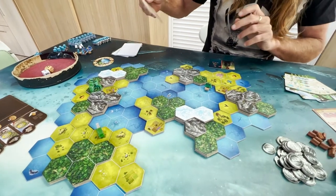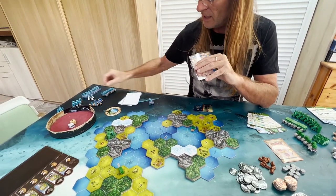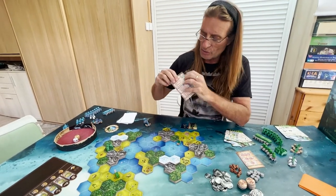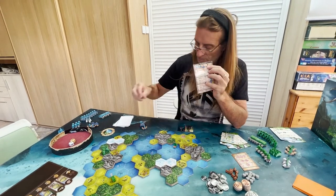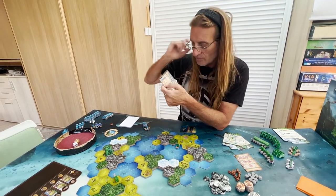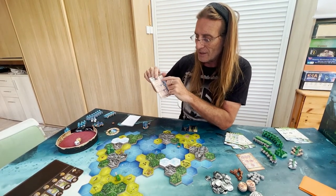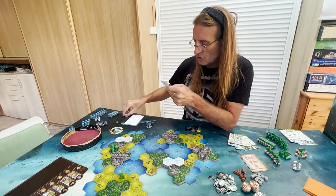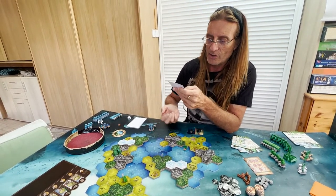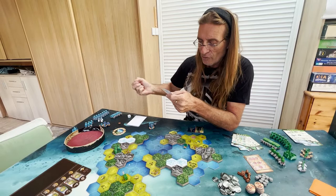Now I look at the setup card for the Pirates. At the top of the card it shows which pieces the Pirate has: a city, a nomad, and a ship — same starting pieces as me — plus one wood resource to start. For each piece, there are two columns: the first tells you where to place it relative to map features like 'adjacent to the biggest mountain,' and the second tells you what terrain type it should be on. Ludicati may include the real final cards in the video overlay.